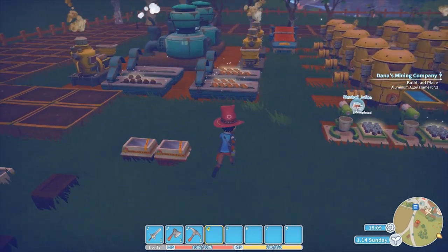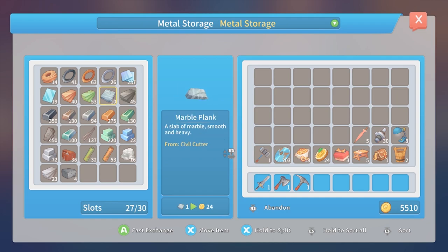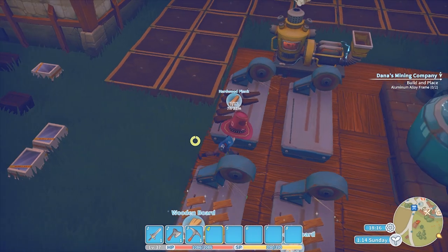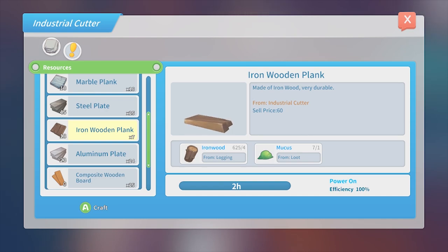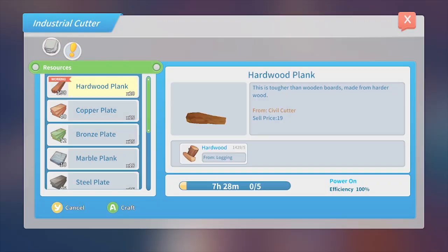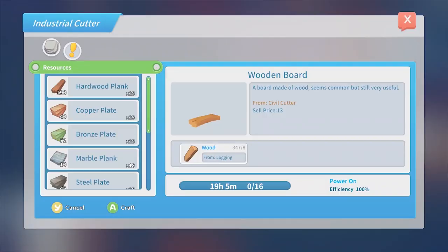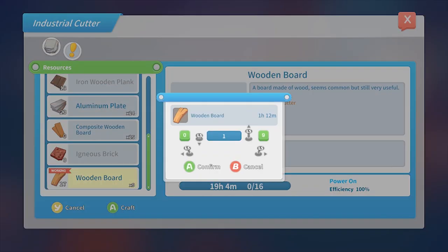I wanted to make some more plates. I have 45 of those plates, 53 of those, and I've got strengthened glass. Wood boards — keep that going. Iron wood planks — I have 18 of them, but yeah, get it going. Hardwood planks — I've got 190 of them, whatever, keep making them. Wood boards — that's why I don't have a lot, because I keep using them. There we go.